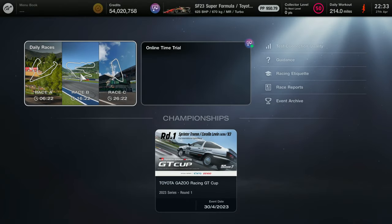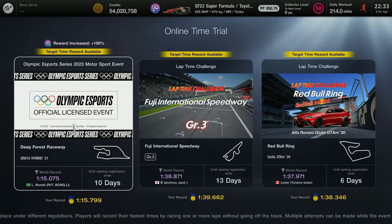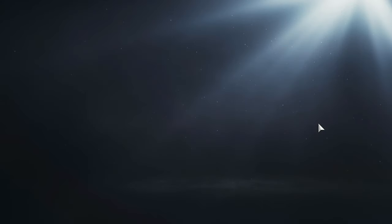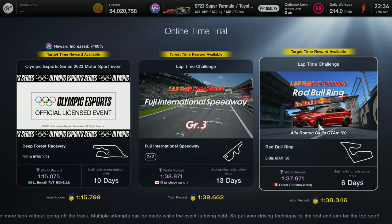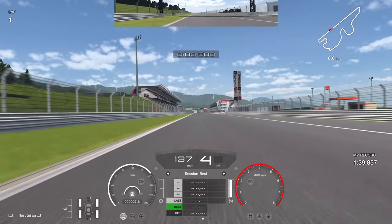Go into Sport Mode, click on Online Time Trial. You can see the Olympic eSports banner — we've already done that one. We're looking at the Fuji Group 3 event and the Red Bull Alfa Romeo event. The times dynamically adjust based on the top time achieved: within 3% for gold, 5% for silver, 10% for bronze. The Fuji event runs two weeks, the Red Bull event six days, so keep an eye on the time remaining. There are four million credits up for grabs from these two.